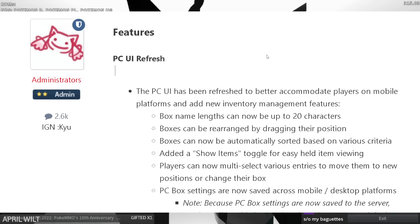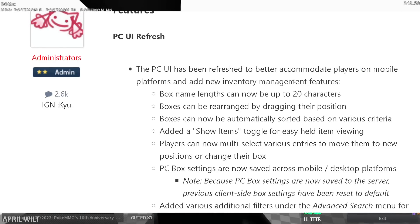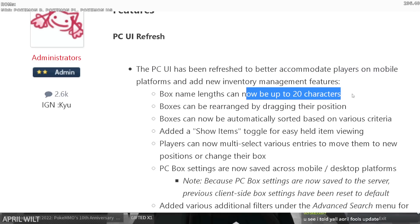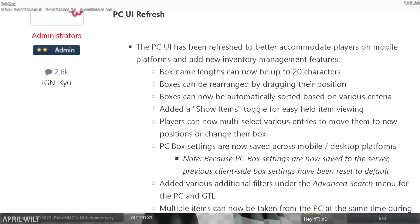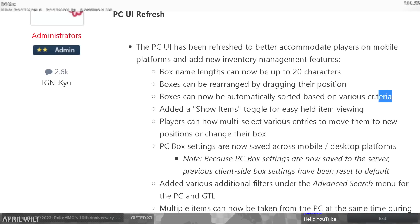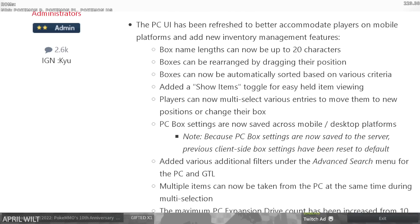Features: PC UI refresh. The PC UI has been refreshed to better accommodate players on mobile platforms that had new inventory. This seems like a total PC UI overhaul. Box name length can now be up to 20 characters — that's awesome. This is a big update. Boxes can be rearranged by dragging their position. This is super nice — this actually helps out with the crazy amount of hours of box organization.